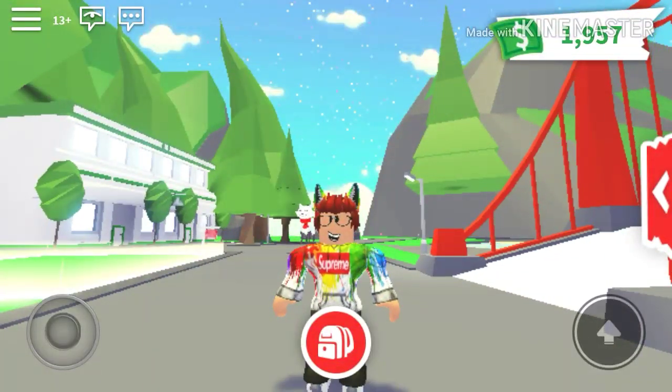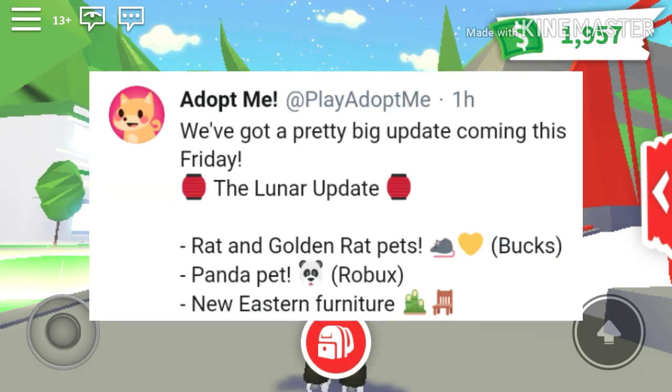About two hours ago, they just sent some brand new links on their Twitter about the new Lunar update, featuring new pets coming to Adopt Me — which are the panda and the new rats — and new furniture.